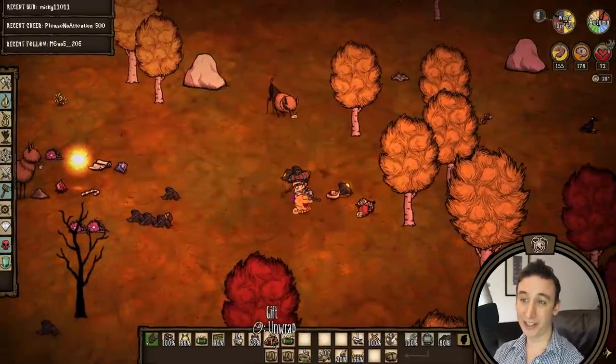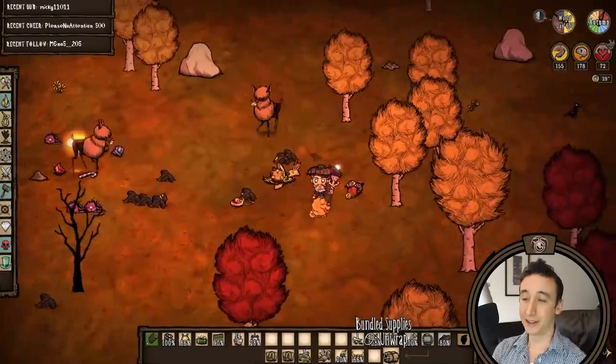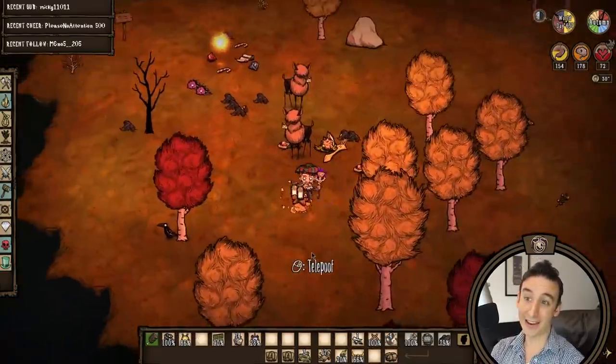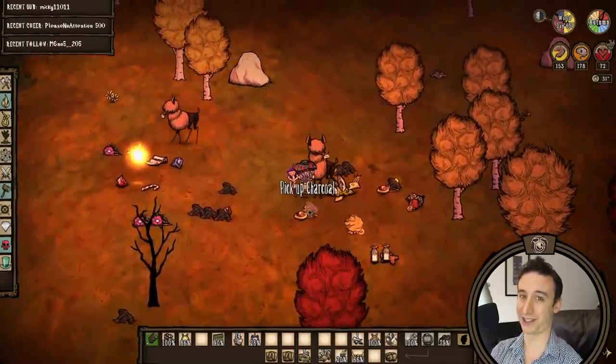After planting our birchnut trees it's time for our first claws of the new year. The loot is pretty nice: two lights, a shroom skin, and a malbatross bill. Still no Krampus sack.